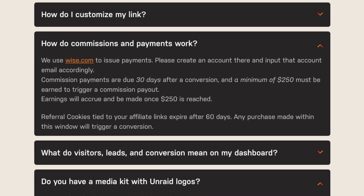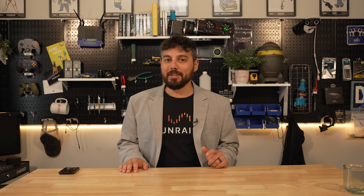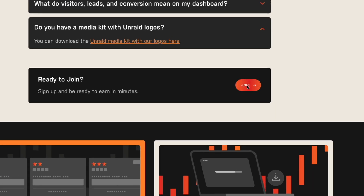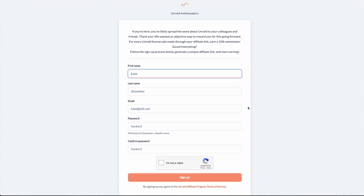Perhaps the only downside to the Unraid Ambassador program is that you have to earn $250 of commissions first before you can get your payout. This is pretty common for affiliate and ambassador programs — there is always some minimum threshold, typically between $100 to $300. While this may seem daunting to the average Joe, for content creators or freelancers it is definitely achievable with some effort. If you're interested in joining the Unraid Ambassadors program, there will be a link in the video description below for all the finer details.